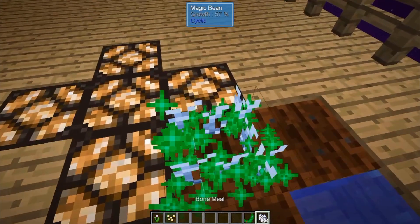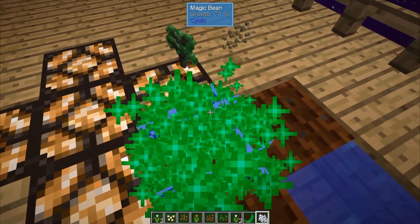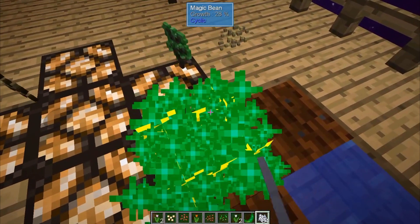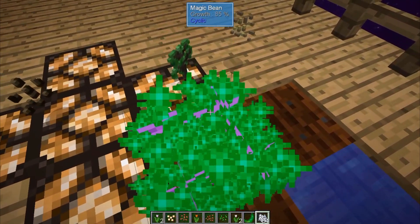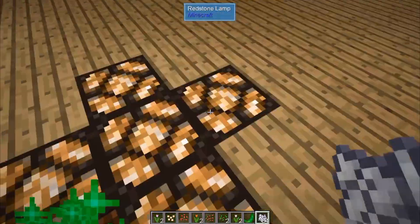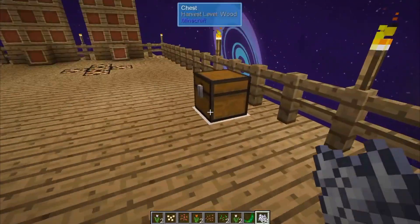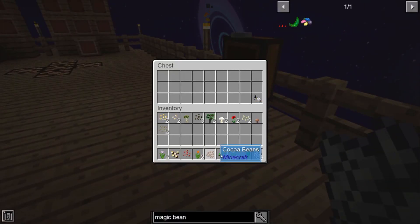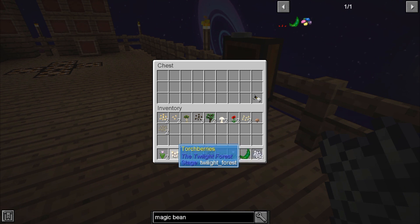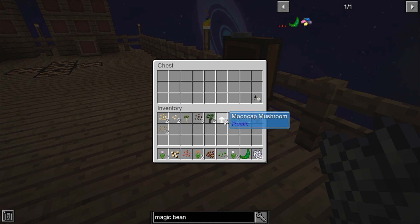So we're going to burn through this a few times just to see a couple of the different things that can come out of this. It's mostly different plants or what a lot of people are going to consider junk. Let's go into the chest to look at my full inventory. Out of that, I got white tulips, seeds, cocoa beans, orange tulips, strawberry seeds, torchberries, pink tulips, sugarcane, rice, tomato seeds, death stalker mushroom, melon seeds, ironwood sapling, mooncap, poppy, mushroom, and pumpkin seeds.